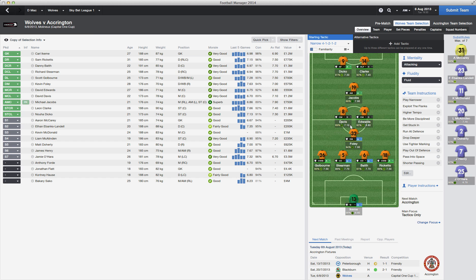This one is going to be the narrow 4-1-2-1-2 formation. It's quite a good formation to use if you're a strong team in the league. I've just selected Wolves to show you this.